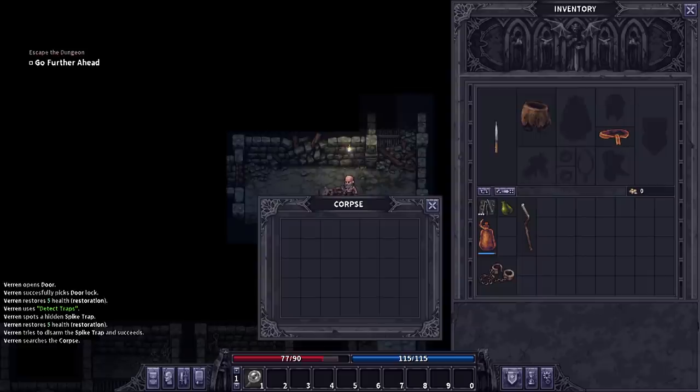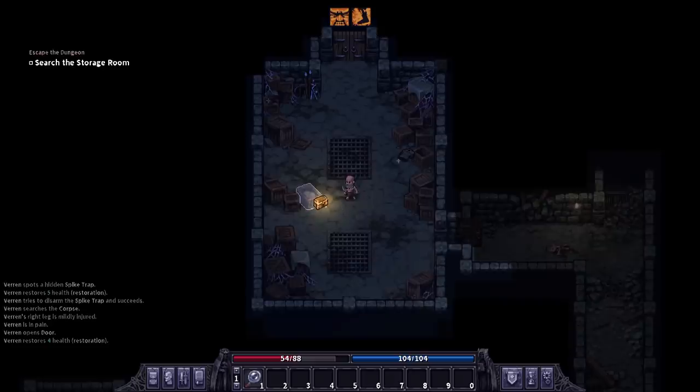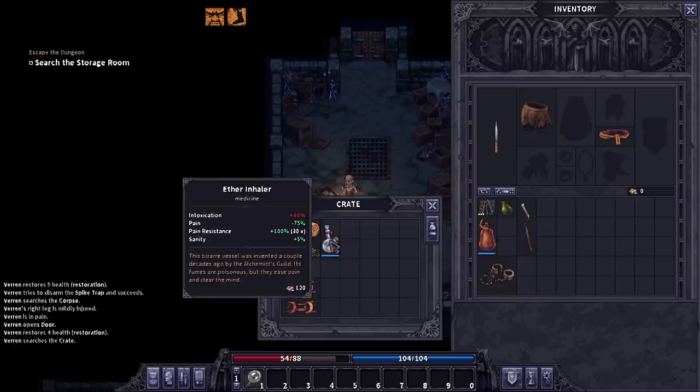You know what? We just gotta find enough dead people and we'll be able to outfit ourselves really nicely. Nice of them to connect the jail with the supply room. That way when I break out, I can get everything I need.